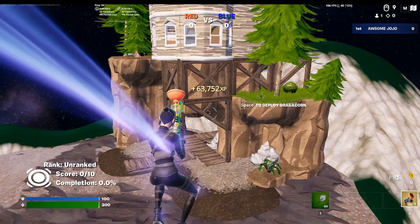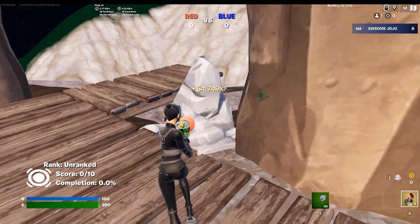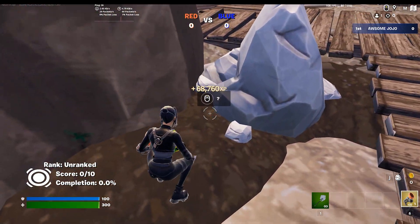Just look how much XP I already got. Go back to the same island again and go down to this rock. Go behind it and you will find your next XP button.